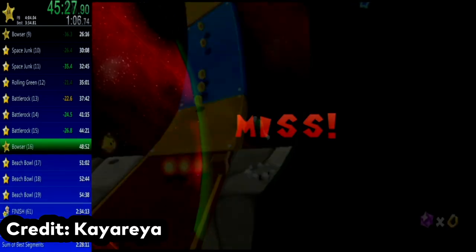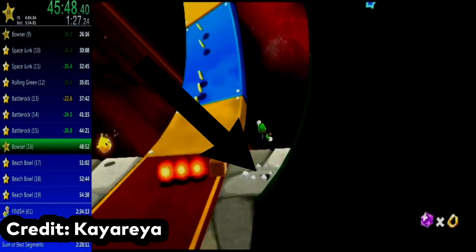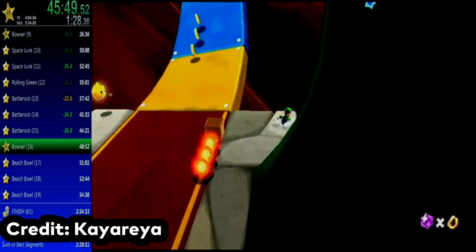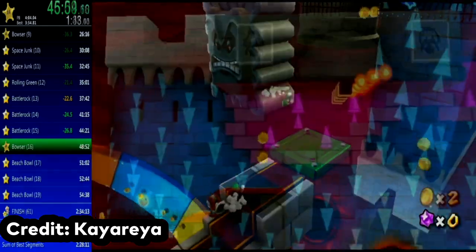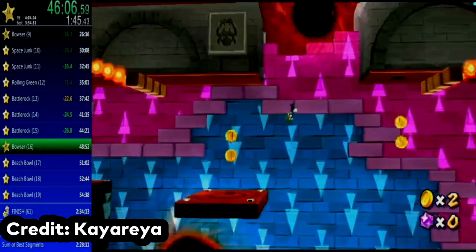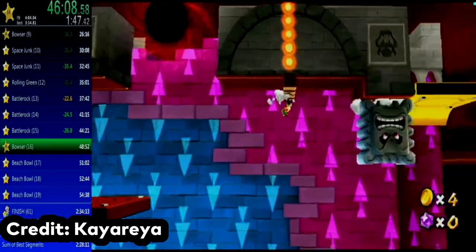This skip is known as the death warp. By positioning yourself where the floor textures meet, you can backflip while having Luigi face in the direction of the fire bar, and spin at the highest point of his jump. When you touch the death plane, you will respawn at the Thwomp. Throughout the rest of the level, Caio Rea cleans it up and improves his previous split by 7 seconds.